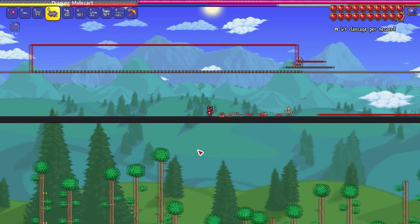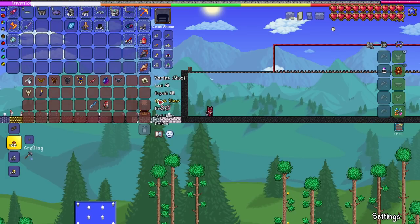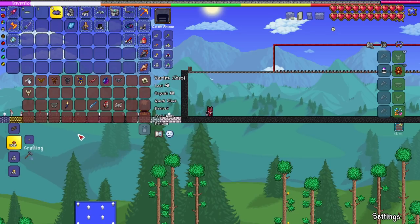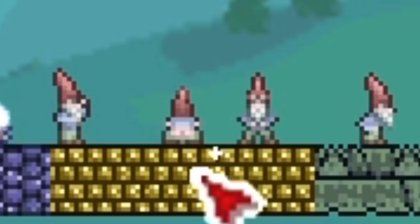So the top damage mounts are definitely the mechanical mine cart, the sand tank, and the scutlix. The iron mine cart and hex branch are honorable mentions. I hope you guys enjoyed the video — hopefully I didn't forget anything. Maybe we do a future video with modded mounts. All numbers are not going to be perfect — I'm just throwing out numbers with an asterisk because it's going to be different almost every time. Hope you enjoyed!